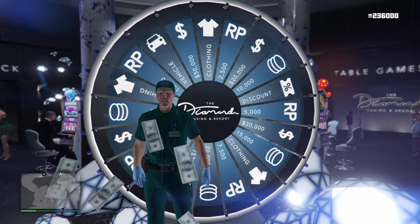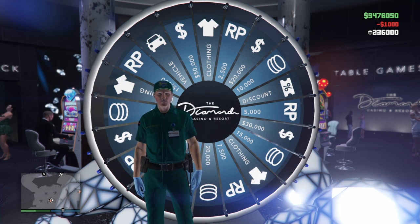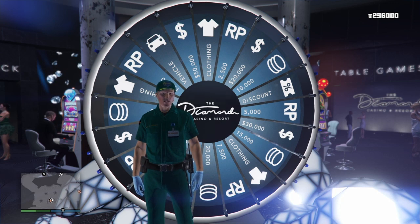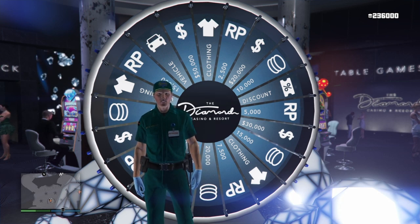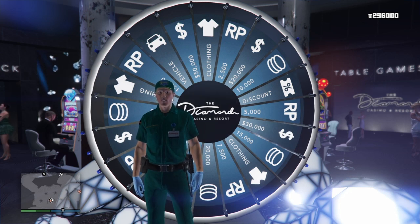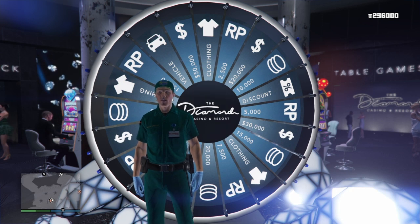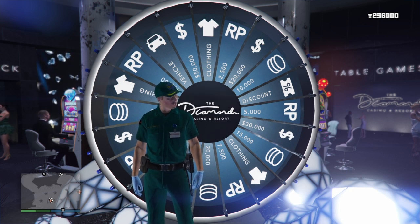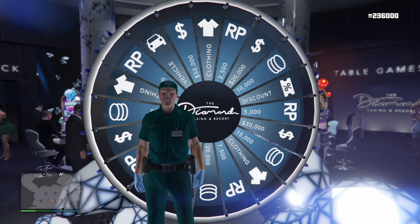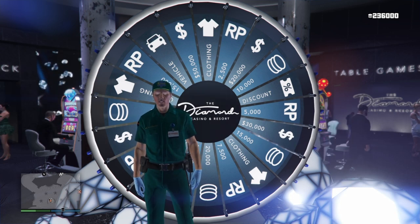What's up guys, in this GTA 5 Online video I'm going to be showing you how to win the lucky wheel podium vehicle every single time with this lucky wheel spin glitch that is working right now. This is the best method to win the car, and you will literally win the lucky wheel podium vehicle on your first try. You can also get free cars like the Reaper, the Deluxo, and a ton of other free cars from Rockstar Games every single week.